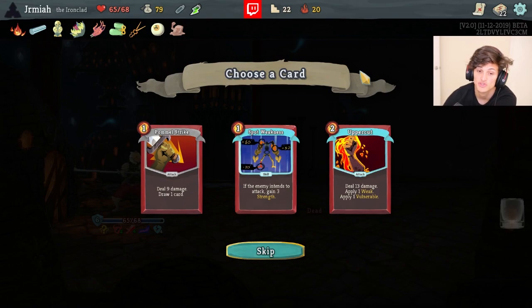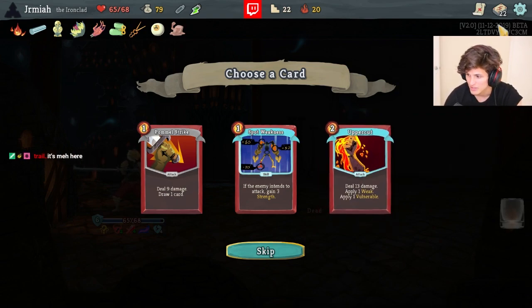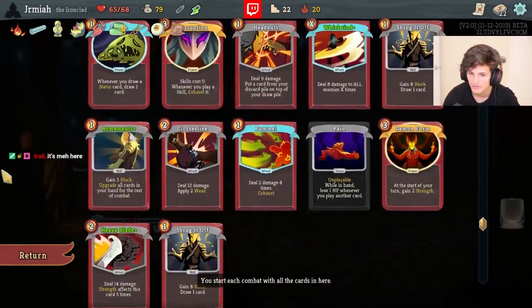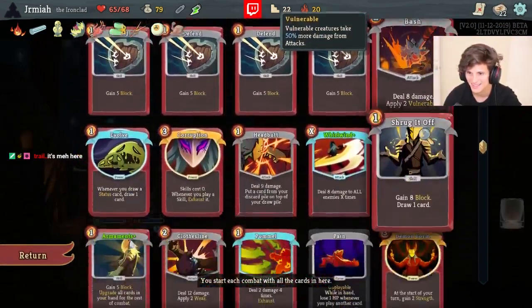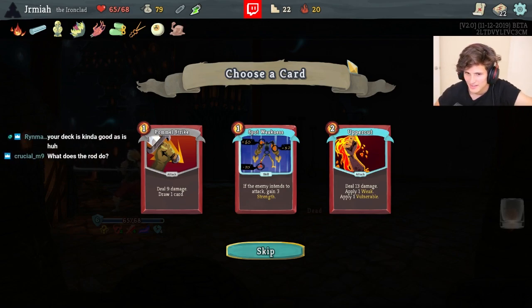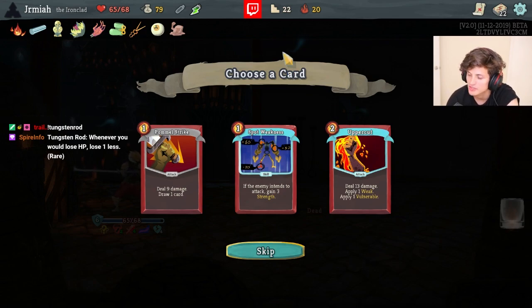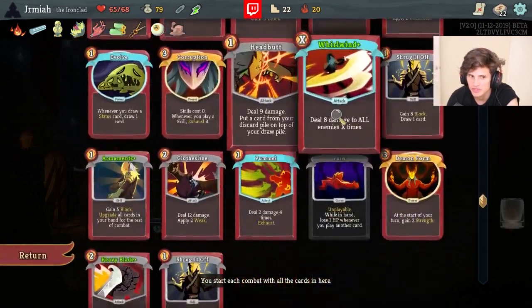Healing so much. Spot Weakness is so good - we have Demon Form but Spot Weakness is just a really good skill. We're drawing Demon Form pretty quickly so maybe we don't need Spot Weakness. Uppercut gets rid of two artifacts and it's another source of Weaken. It feels weird when you have Bash and Clothesline and Uppercut, but because of Snekawai it's a good way to get rid of two artifacts.